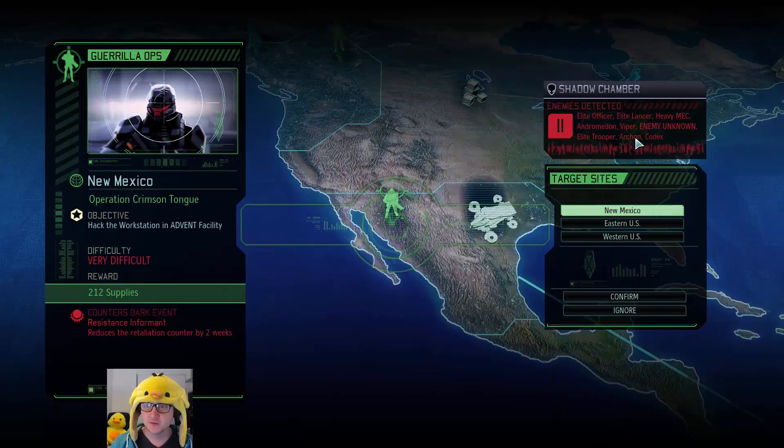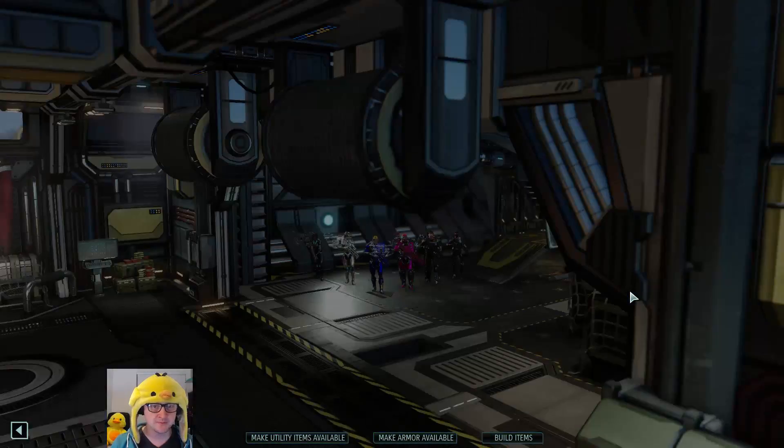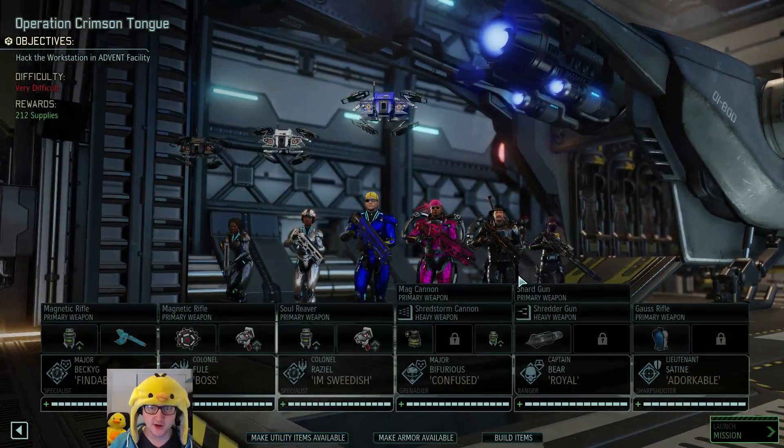We have an Archon - I don't think we've come up against an Archon before. We've also got a Nautilus or two, and an enemy unknown which probably means there's a new enemy coming in. It doesn't look like there's one of the massive AT-ST things, unless that's what enemy unknown is. Either way, let's go in.